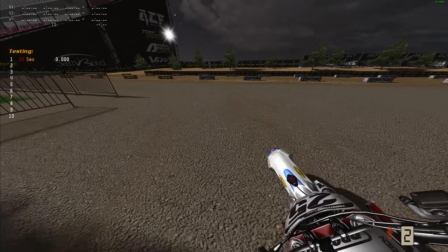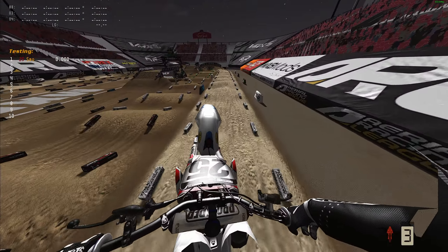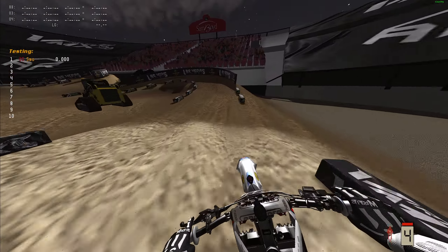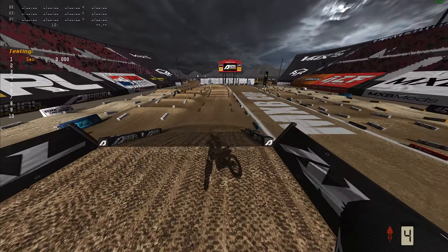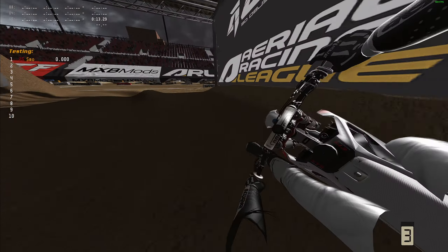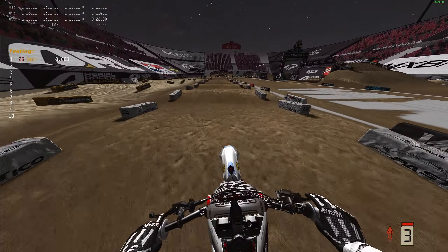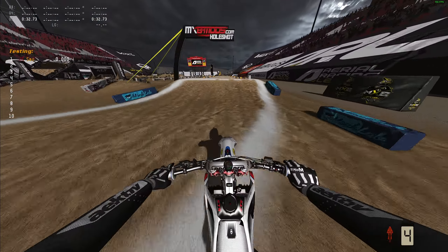Welcome back to the channel guys, it's your boy Smokestay here back at you with another video. Today we are on 2024 MXB Cup Las Vegas — this is a replica of the 2018 Monster Energy Supercross Cup, and it is by Toxic Creations. I had never watched the 2018 Supercross Cup so I can't speak to how close it is to the real life track, but as far as how it plays in the game, this track is a blast. Toxic Creations did an amazing job — the way the track flows is very nice.